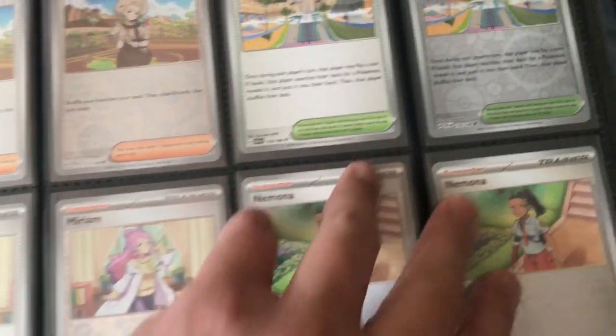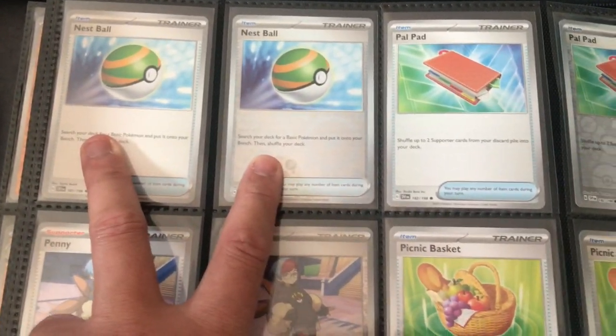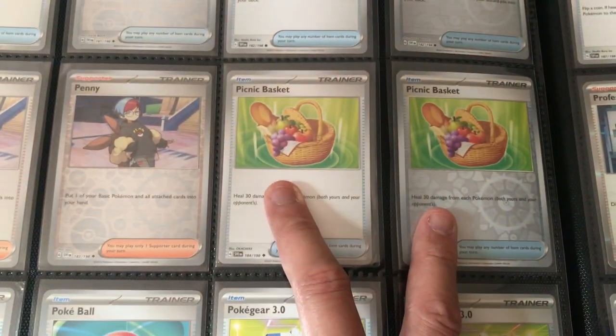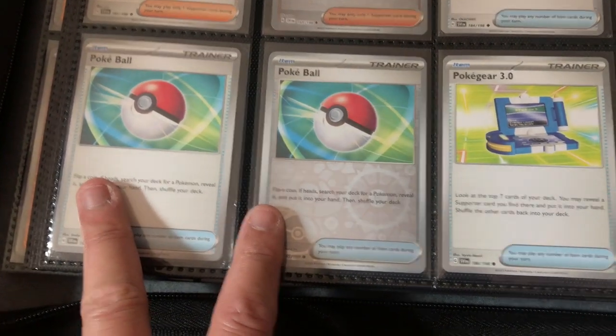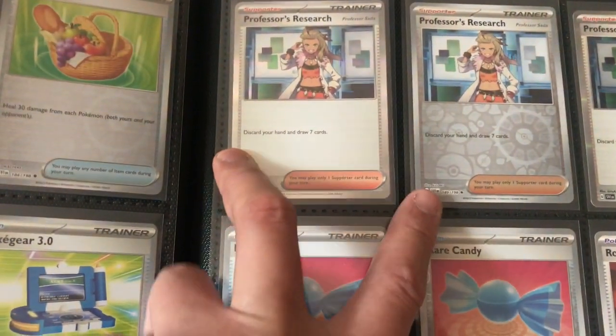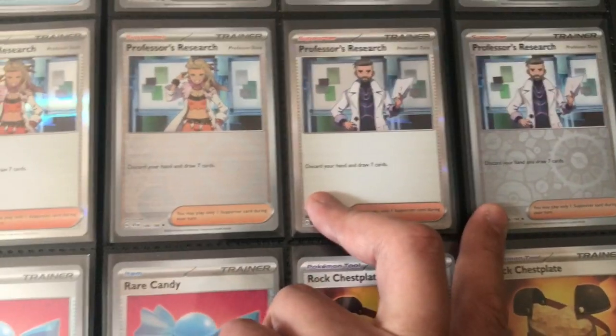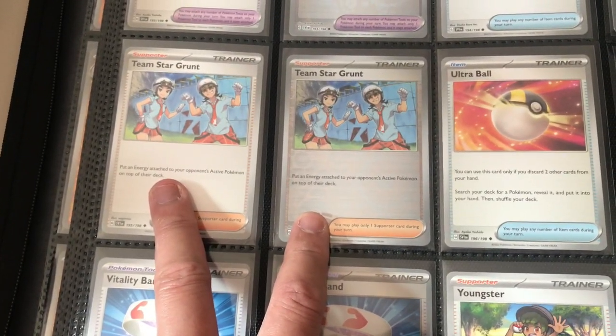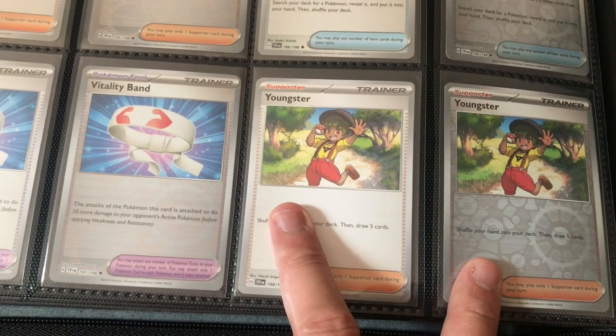We have Nemona. Going on to the next page we have the Nest Ball, Pal Pad, Penny — another famous character in this set — Picnic Basket, we have the Poké Ball, Pokégear 1.0, Pokémon Catcher, Potion, Professor's Research, Professor's Research again, and then we have the Rare Candy, Rock Chest Plate. Going on to the next page we have the Rocky Helmet, Switch, Team Star Grunt, we have the Ultra Ball, Vitality Band, Youngster.